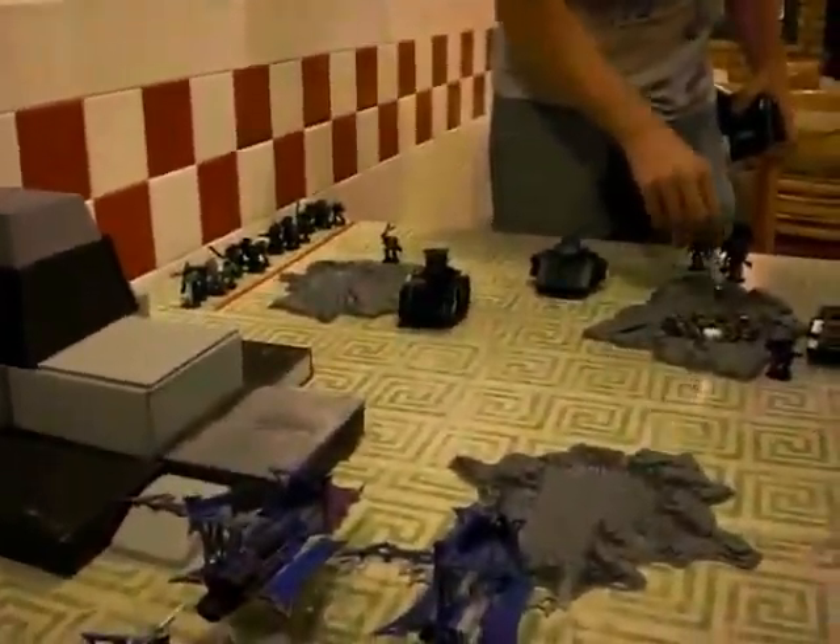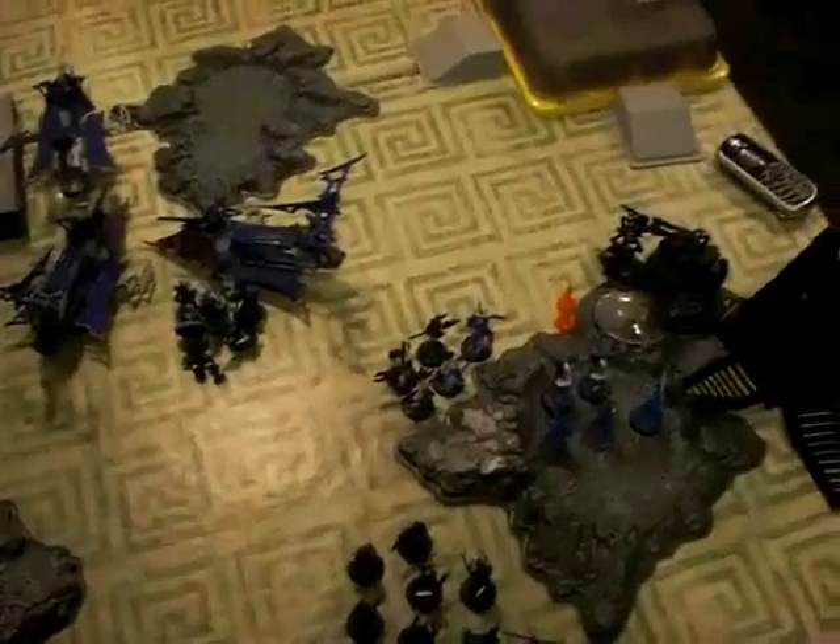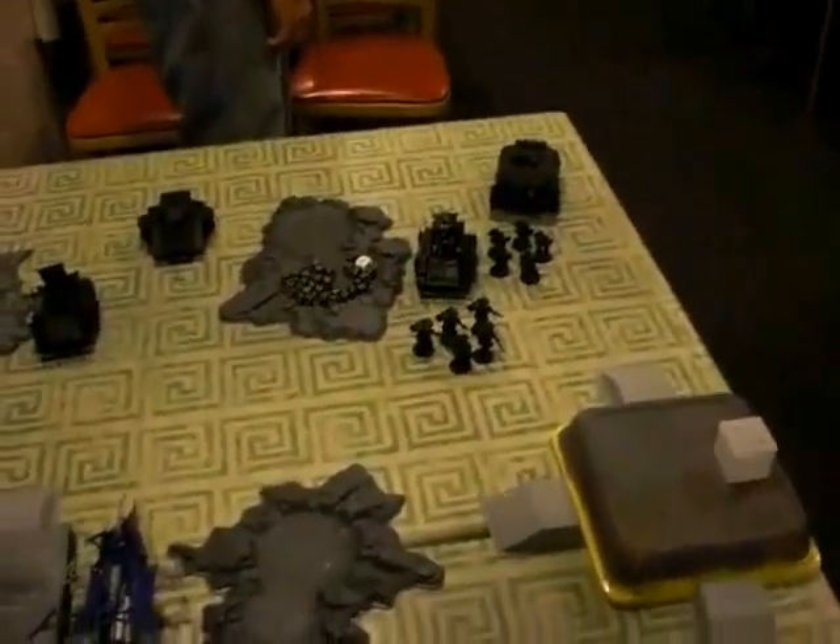My Raiders moved forward — the two in front went flat out, the two behind moved 12 inches. I tried to take a shot at that Razorback but failed. The Raven Guard then moved toward me and I had a horrible bottom of Turn 1, losing all my vehicles and a bunch of Witches.